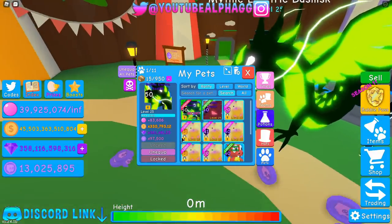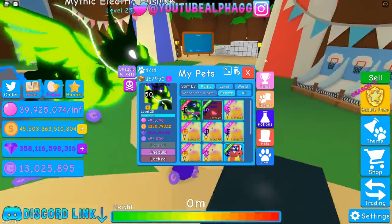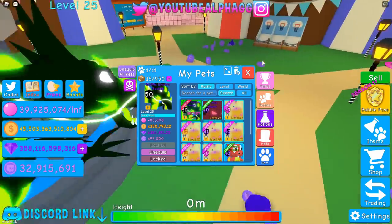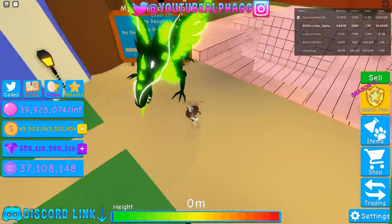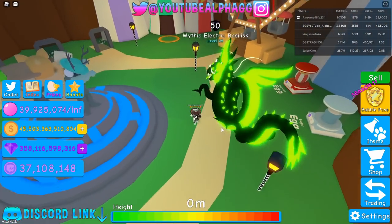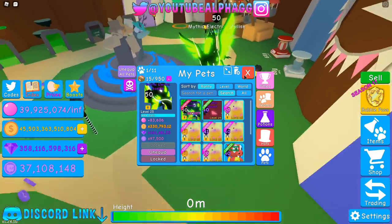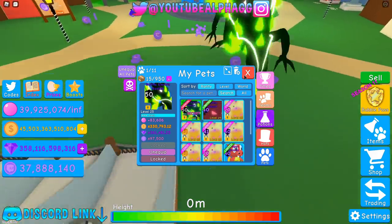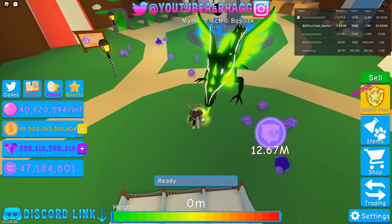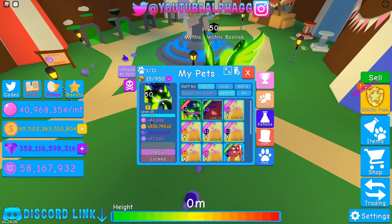Mythic electric ballistic has 83,606 bubbles, and this isn't even a shiny — a shiny would have better stats. A shiny mythic would have over 166,000 bubbles, and in reality you have to multiply that by two, so it'd be over 330,000, because in BGS the bubble stats are actually doubled from what it says in the inventory. It's been like that since around update five. It's blowing 173k because I have a face and a flavor equipped.